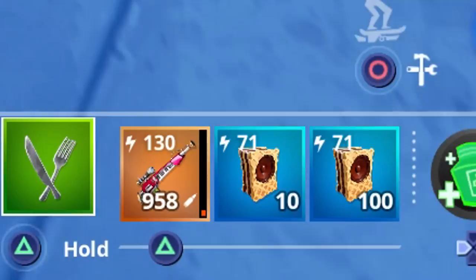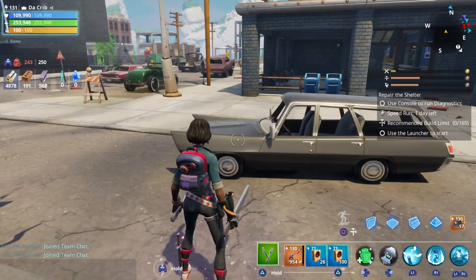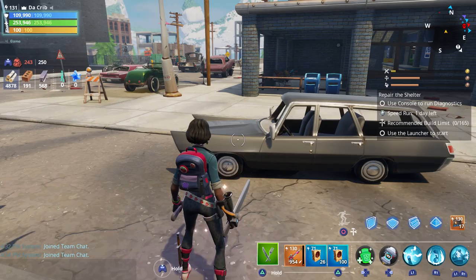It doesn't give us as much health as Coconuts. As you can tell at the bottom, they can stack up to 100 before it'll take up another slot, and it looks like you can get anywhere between two and five Wafers every time you destroy metal objects.